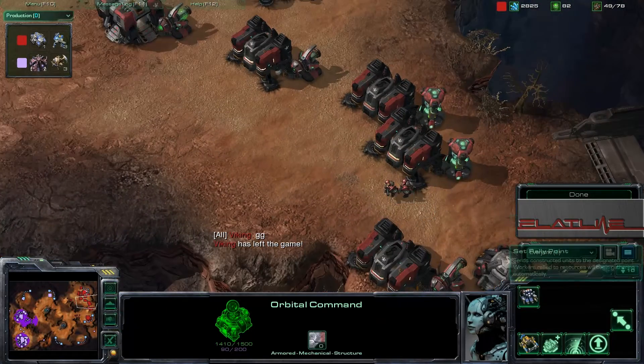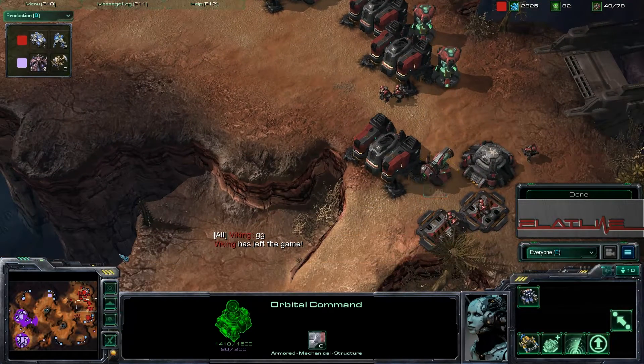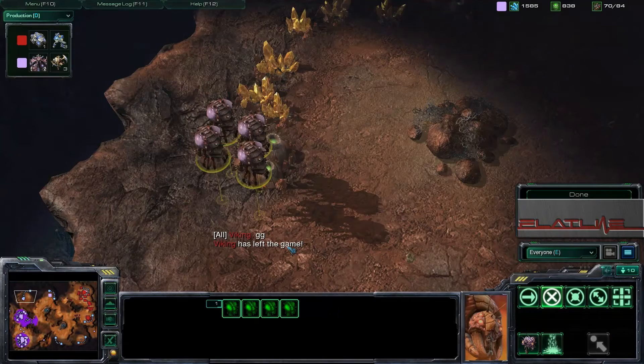Viking GGs and gets out. He had a fair chance to do a lot of damage this game. Those early Marauders countered the Roaches perfectly. Unfortunately, no streamer reinforcements were able to help him out. Viking falls to Caboose, and that is it for Group C. We're going to move on to Group G after this — and I am in Group G, so look forward to some horrendous mistakes by yours truly. Until then, take it easy and I'll see you in the next group play.